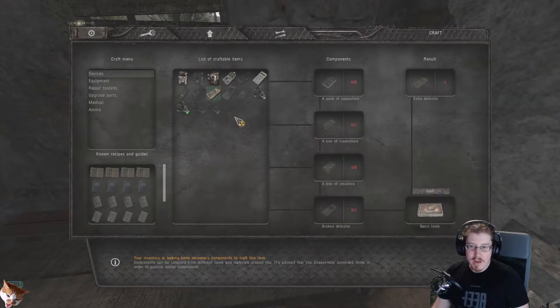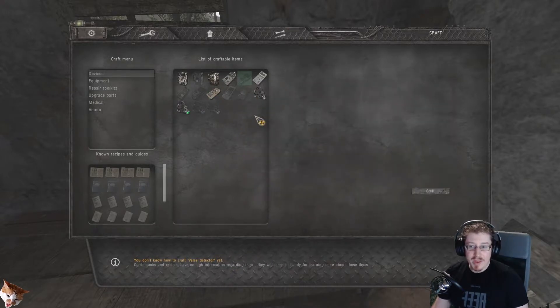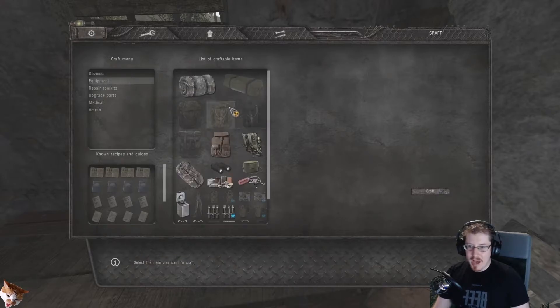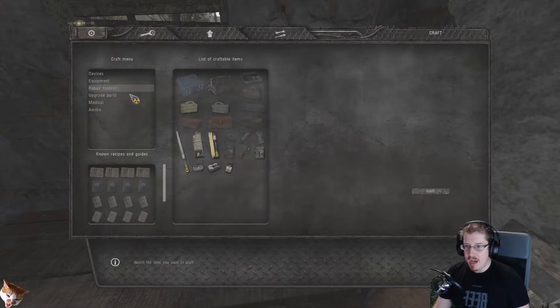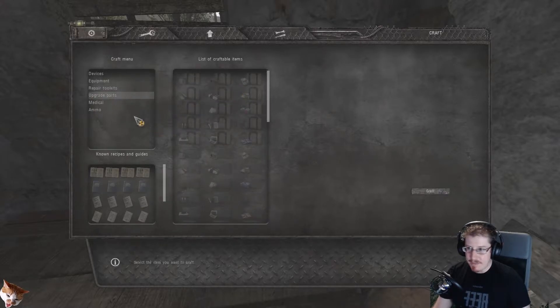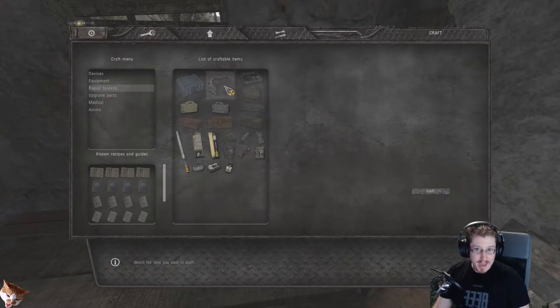But if I wanted to craft, say, a valise detector, well I can't. Because I do not know how to craft a valise detector yet. Likewise, other useful things like larger backpacks and even some upgrade parts for guns, repair kits — these are things that I do not know how to make yet.